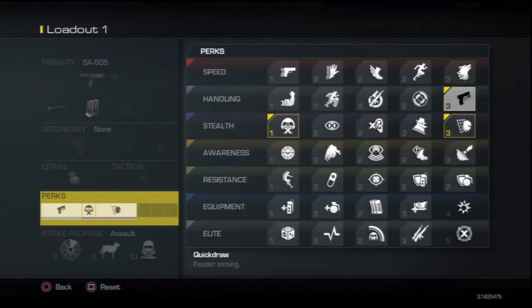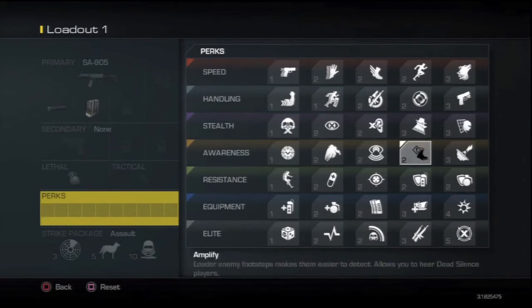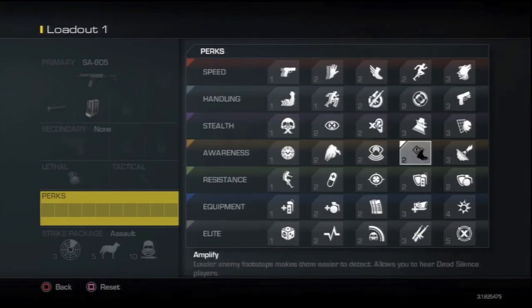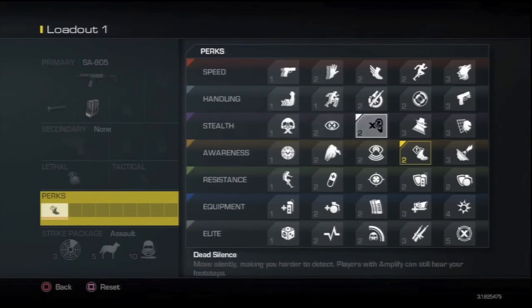If you want to go a bit fancier, you can invest in Dead Silence or Amplify. I'd suggest Dead Silence if you don't have a headset, because everyone else is going to be sound-whoring you — meaning they'll hear your footsteps. You won't notice Dead Silence immediately like you would a stat boost, but you'll die less. If you do have a headset, I suggest Amplify, because with Dead Silence you'll still hear your teammates' footsteps, but with Amplify the enemies' footsteps are extra loud — so it's very clear when you're hearing an enemy versus a teammate. That distinction is important.